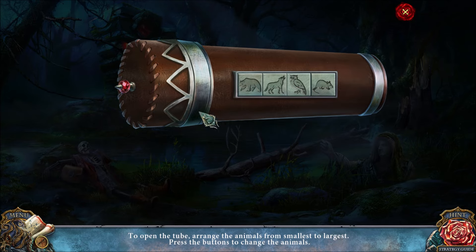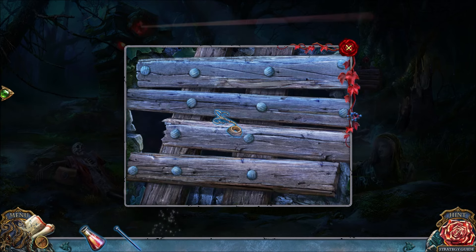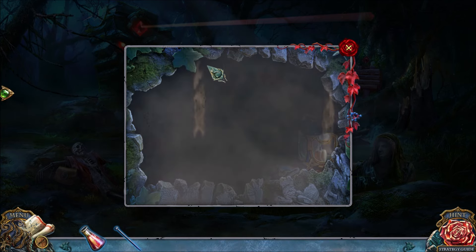With this puzzle, you're going to press the three symbols — it's very simple: top, bottom left, and bottom right. Then use the grappling hook — move it up-left using the middle one, then move it up using the one on the far left. That's how you reach your target and open up a hidden objects challenge.